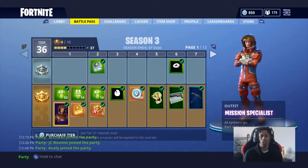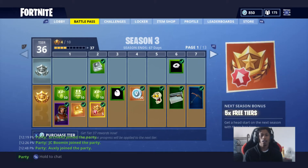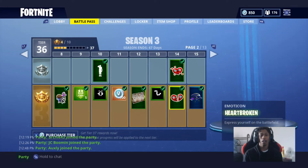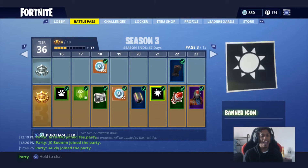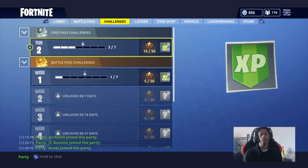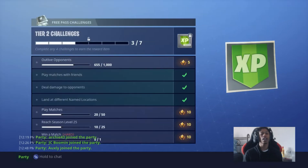You get a Mission Specialist, and you get five free tiers on the next update — pretty much season four. There's a new glider; I call it half Ant-Man, half Star-Lord from Guardians of the Galaxy, if you know what I mean. Brand new challenges, guys.